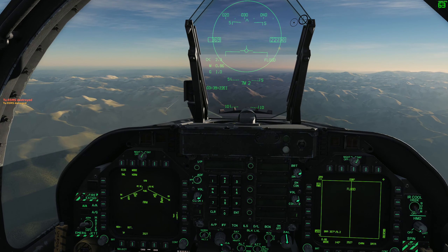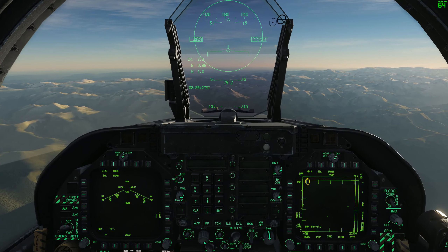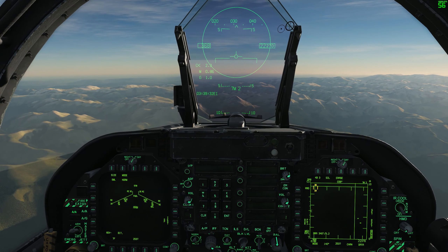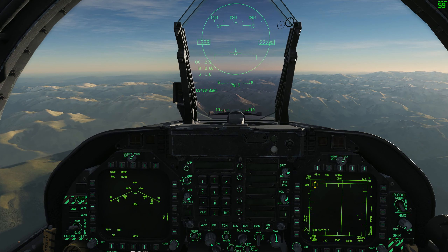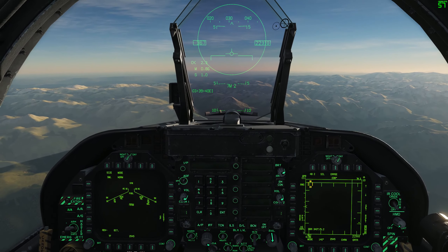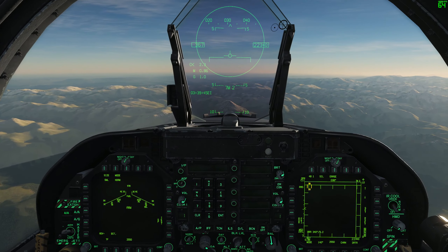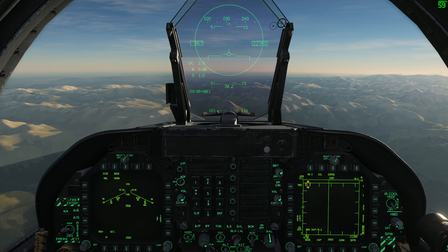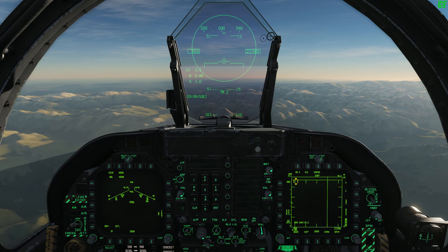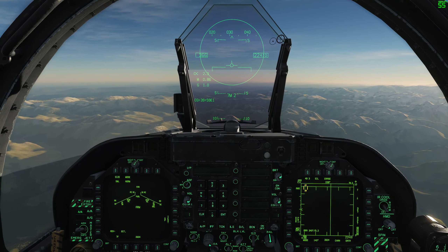That's the basics of using the AIM-7 Sparrow — it's relatively simple. The steps are: get a single target track lock, fire, maintain that target lock, and hopefully it impacts. The AIM-7 Sparrow is not the most accurate of missiles and doesn't have the best track record of reliably hitting its targets even within good launch parameters. But get out there and practice it, and we'll see you for the next video where we'll talk about the AMRAAM.